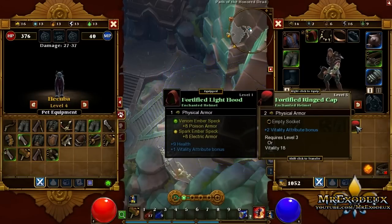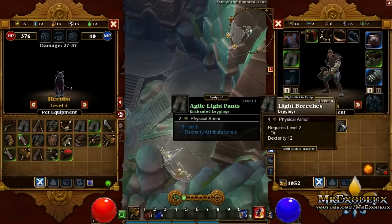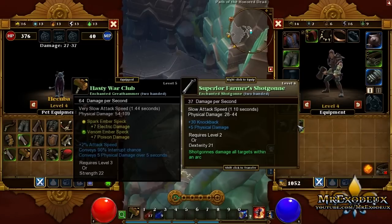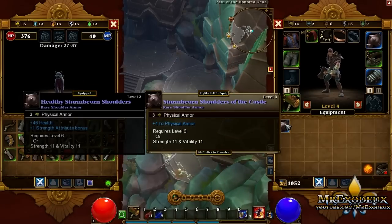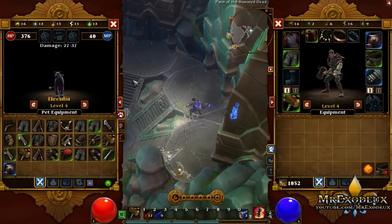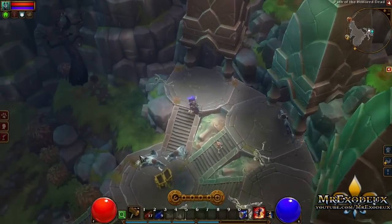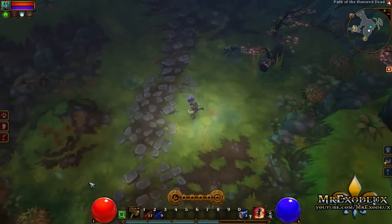What about you? 2 physical armor, 2 vitality over 9 health — I'll drop the one I've got. Gun — I don't use guns. My one is better. Okay, let's just move on. Where do we go now? Let's go down here to where the star is.